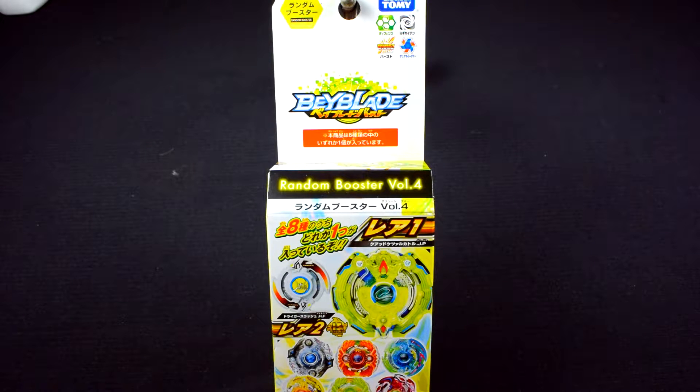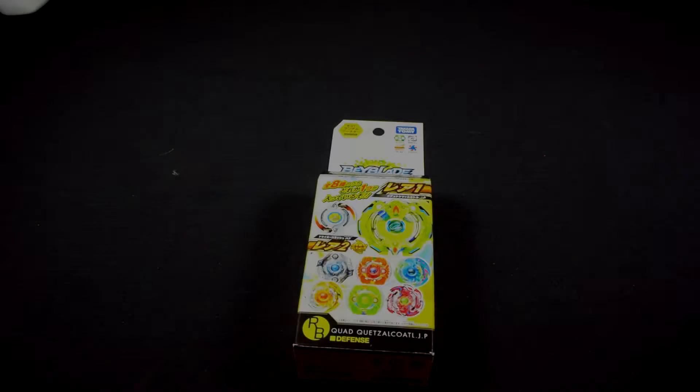Hello YouTube, this is Zayo here and today we are going to be unboxing the B-61 random booster by Takara Tomy. You're probably wondering how we're going to get the prize bey. What Oki has on his site — link in the description — is when a random booster comes out, he has the option where you can actually buy the prize bey. For this one he offered Driger, and that is what this guy is: Driger S Heavy Fusion. Without further ado, let's unbox this guy.